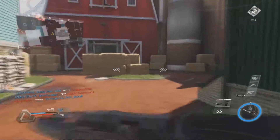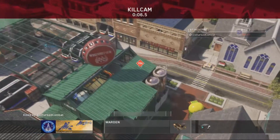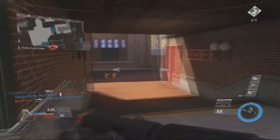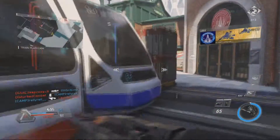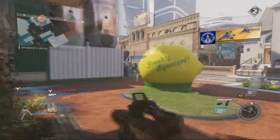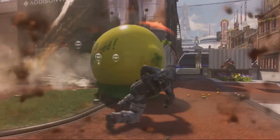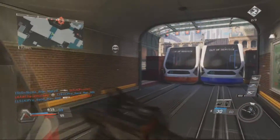Let's use this bad boy. I need Blind Eye or something — I don't really want to use Blind Eye because I got Dexterity, which helps me reload and switch weapons quicker. But this thing in the sky keeps getting me, and every game someone gets one.